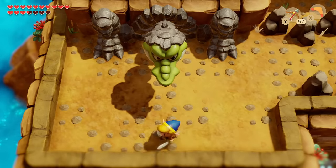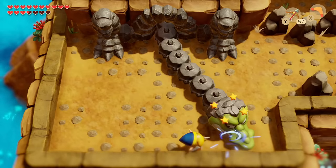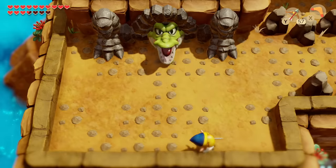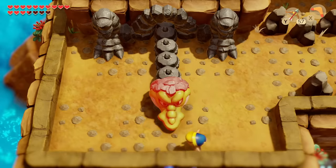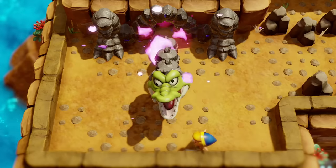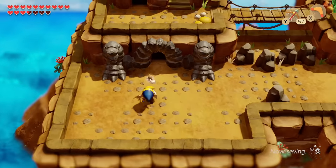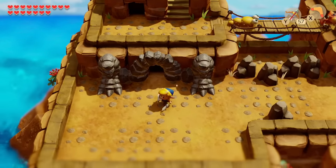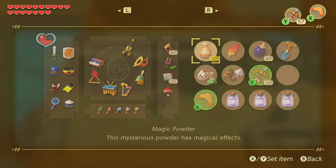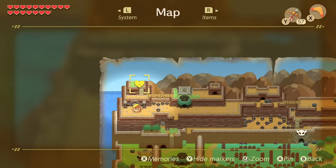You need to hit him with either bombs or bomb arrows. After either three bombs or bomb arrows he sheds the stone and you can see his face, then just whack him with your sword. There we go — that didn't take very long. Where his head was is the entrance to the very last dungeon in the game, which houses the very last piece of heart.